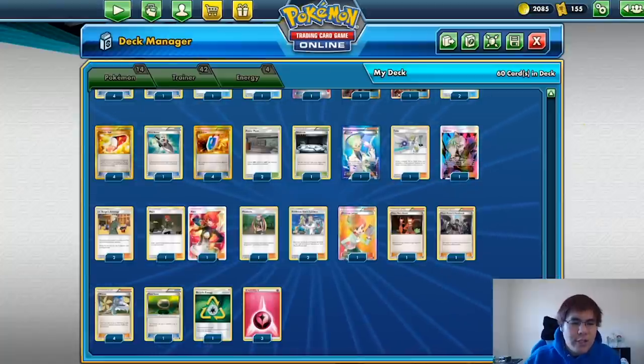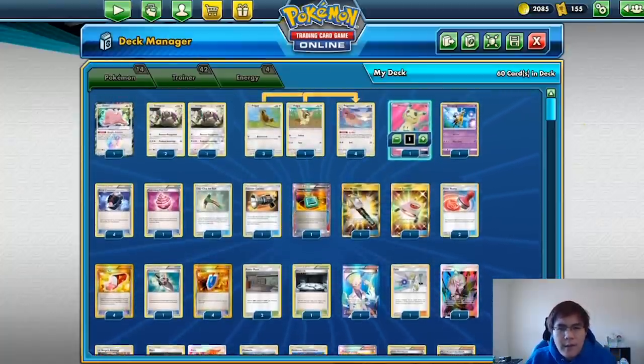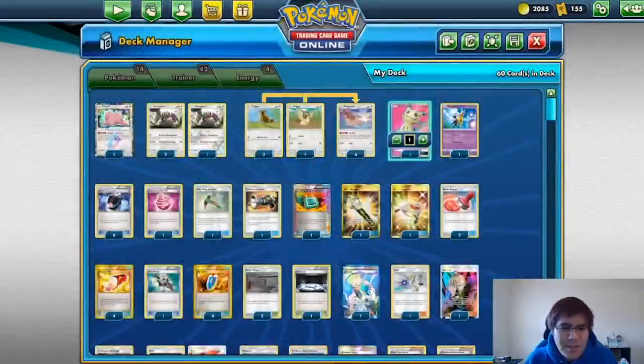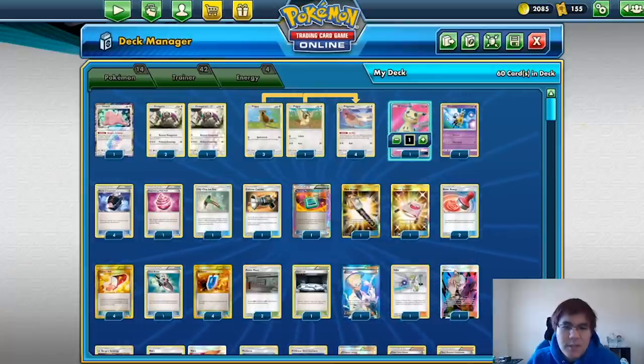For energy, it's pretty standard — one Recycle Energy and three Fairy Energy. The Fairy Energy is just to power Mimikyu, which I never used the entire tournament. It's kind of situational, but those situations do happen so you've got to be prepared.